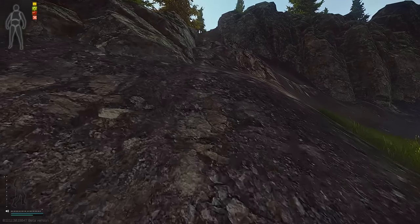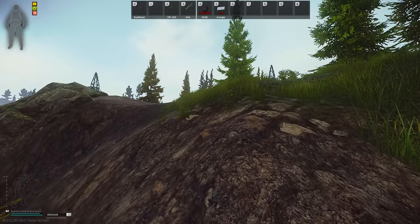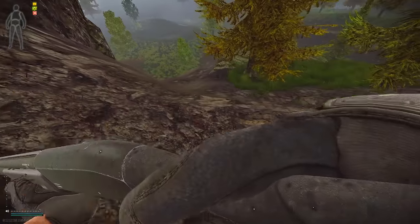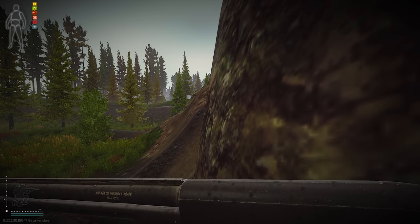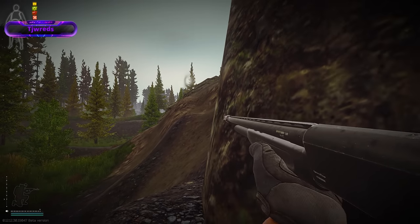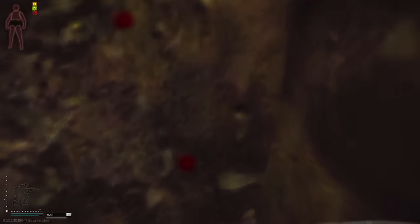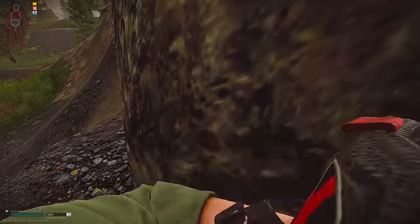Now to the real deal. Step number one: approach the rocks. Step number two: chuck a couple of nades to locate the bosses via their voicelines. If there are no voicelines, go a bit further up, shoot some bushes, bait the bosses. Step number three: as soon as you hear footsteps, run down the hill and hide behind the rock. Step number four: find the bosses using the rock as cover. As soon as you do a wide peek towards the boss or shoot him in the arm, he'll start shooting you in the chest. So don't. Whenever you peek, shoot them straight in the face.